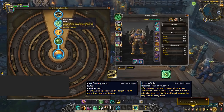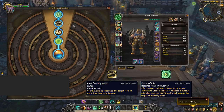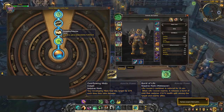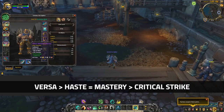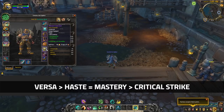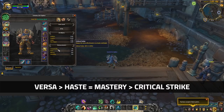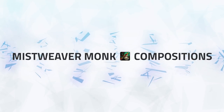For Azerite traits, there are two main ones you're looking for. The first is Overflowing Mists — this adds some extra healing to your Enveloping Mist and is extremely strong. The second is Burst of Life — this reduces the cooldown of your Cocoon by an additional 20 seconds and also makes it heal everybody for a decent amount when expiring. For stat priority, you're looking to get Versatility and then either Haste or Mastery as a secondary — both are equally good. It's quite nice to have a mix between both Haste and Mastery so they can best benefit each other.